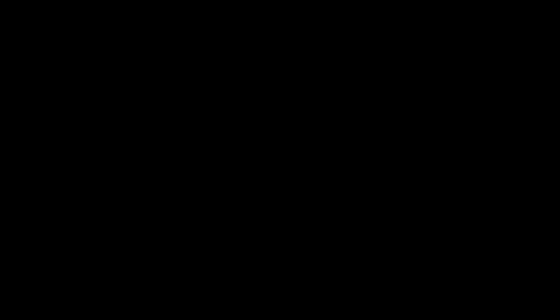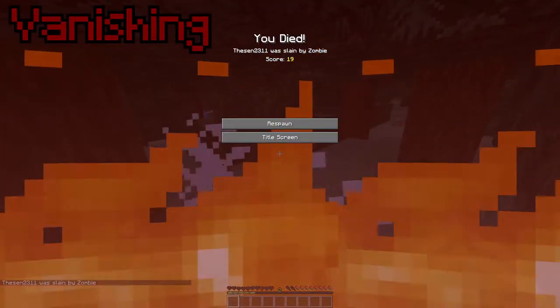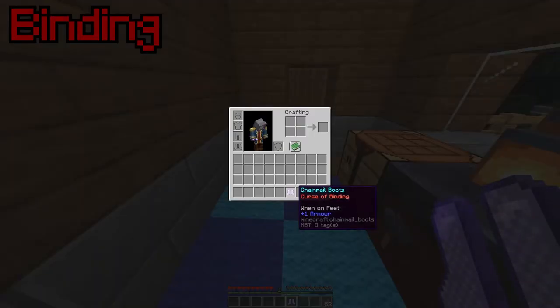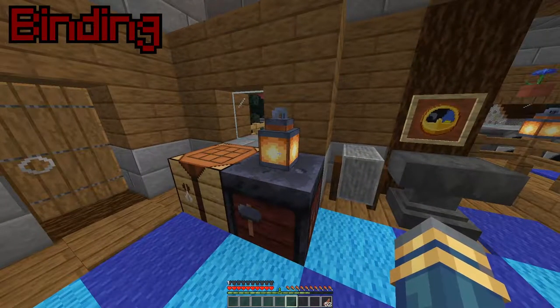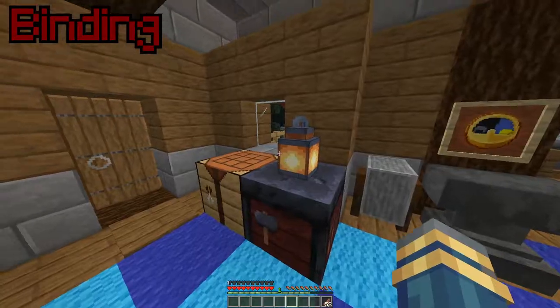Then we have the curses of Minecraft — you know the witches are cackling as they put these in random chests across your world. Curse of Vanishing means any item cursed with it will disappear upon your death. Curse of Binding means any item equipped cannot be removed until you die — so if you've got binding boots, they are surgically attached to your body until you die.